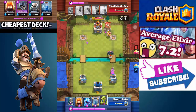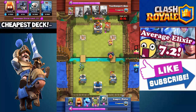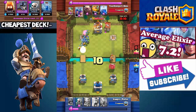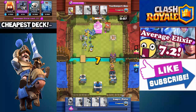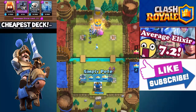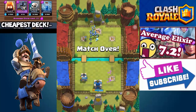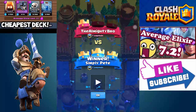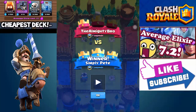With 20 seconds left he finally places his PEKKA, but it's already too late because I could easily distract it. I was going for the three-star and I have this huge push coming. I place goblins, zap that tower, and barely managed to get it — there's almost one second left. So what does this tell you guys? The cheapest deck is better than the most expensive deck. Commons beating all rares and epics.